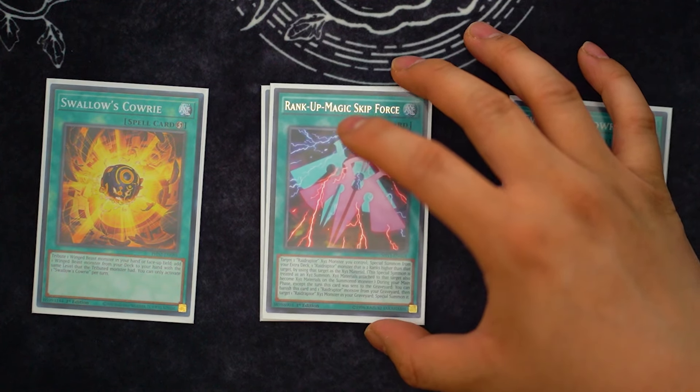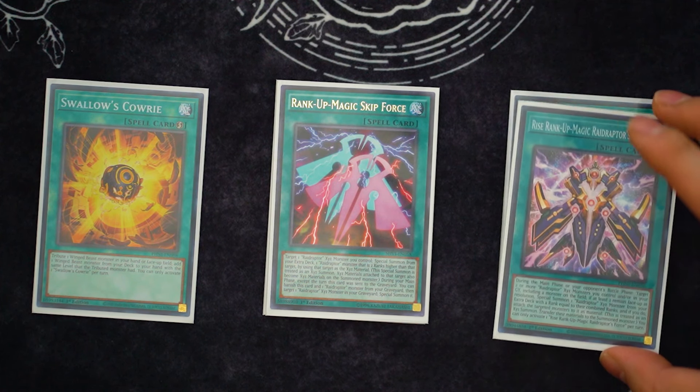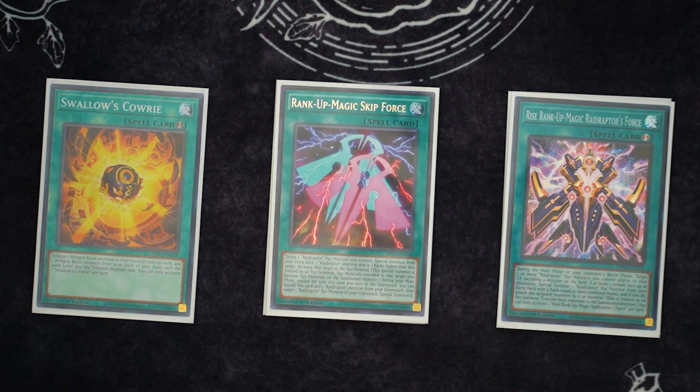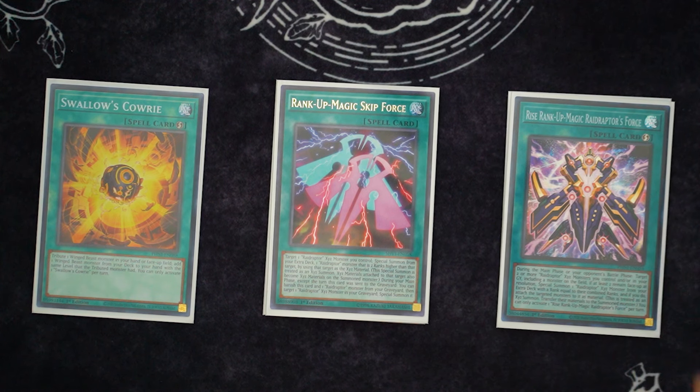Next up, we're playing the rank up spells. We're playing Rank Up Magic Skip Force, so this is what you get into Arsenal. Next up, we're playing the new one, the Rise Rank Up Raid Raptors Force, so this gets you into Rising Rebellion. It's a pretty good card. A lot of folks need to make sure they don't clog up their zones — this doesn't overlay over the old birds. You actually need a new spot because you special summon one to the extra deck in a new zone. So if you have your full main monster zones filled with birds and XYZs, it's not gonna work. You need to leave a spot for this to go through.